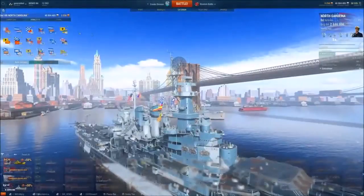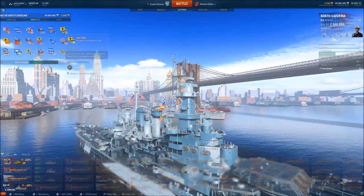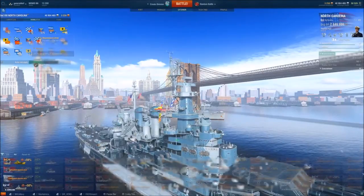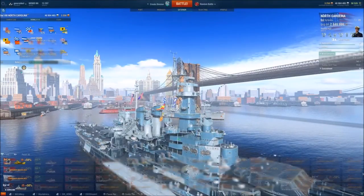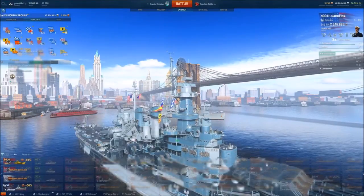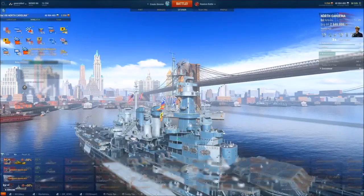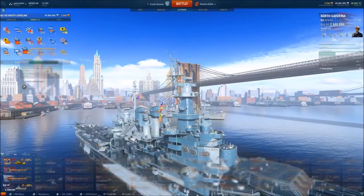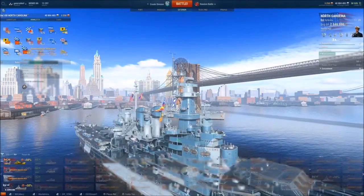For signals, if I have them available I like to run plus 20% hit points always. I want that 20% extra HP for the repair party. I'll run negative 20% flooding recovery time if available. Definitely run the consumable flag November Foxtrot. For very competitive play like ranked or clan battles, you need negative 20% to fire extinguishing time — get these flags whenever you can. They are precious for a battleship. If I'm trying to troll an aircraft carrier and I know there are a lot of CVs in queue, I'll run November Echo Settens for the plus 10% damage per second to AA. It's especially trolly.